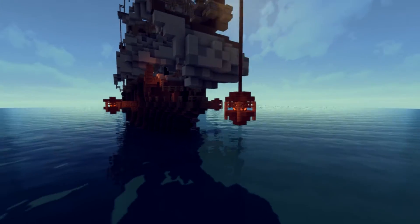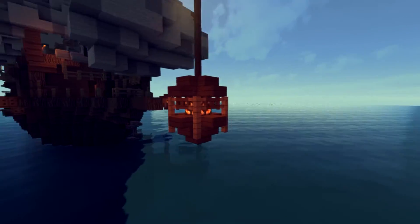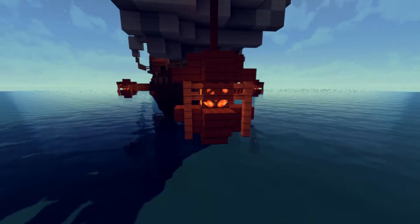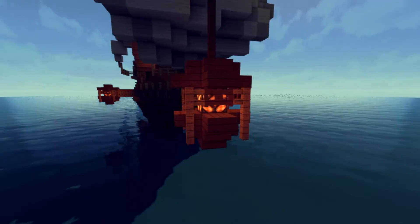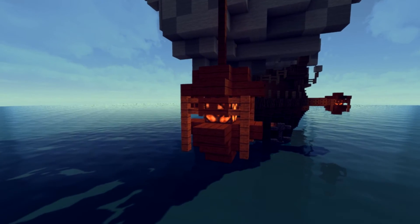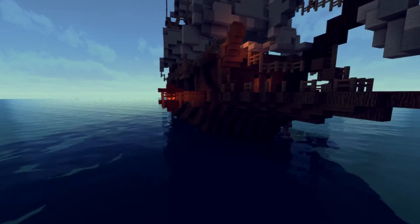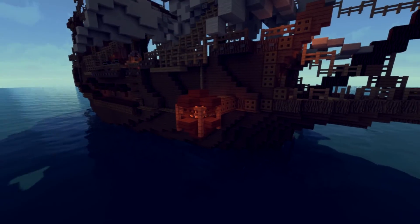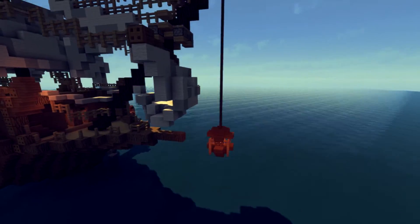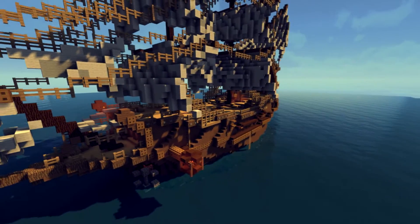One thing that I'm really liking — that I may actually take inspiration from — is these hanging lamps that he has everywhere. I normally do hanging lamps in my builds, but I don't normally have them as big as this. I think this design right here looks absolutely amazing. So this is one thing I'm personally probably going to take inspiration from if I ever want to do hanging lamps. He has another one over here, jutting out from the side of the hull, and I really like that hanging lamp. I'm going to try out something new and probably try that.